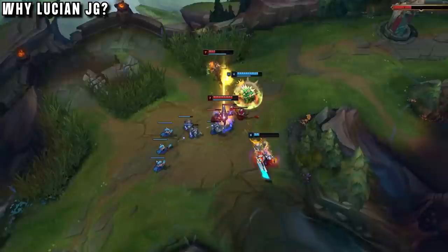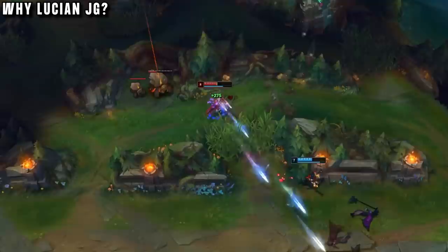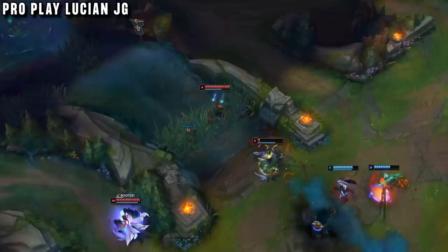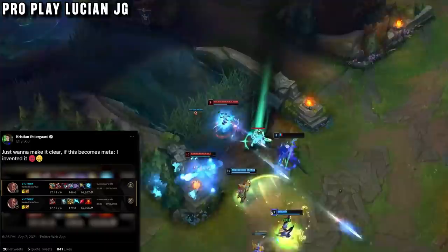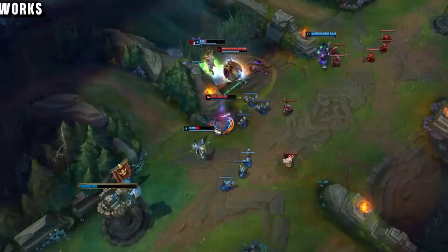Lucian jungle had none of the problems of being a bot lane carry — no friendly support to int him, no tanky enemy support to deal with. In the jungle he could build up his own advantages and outplay situations AD carries couldn't, like being a level down, 1v2 outplaying an assassin mid laner, smiting a camp to gain more health, and then winning a 1v1. And Vaykin wasn't even the first high-elo player to test this pick — an EU pro jungler named Tinx was testing it as well, and he was also in challenger, so there must be something good about it.